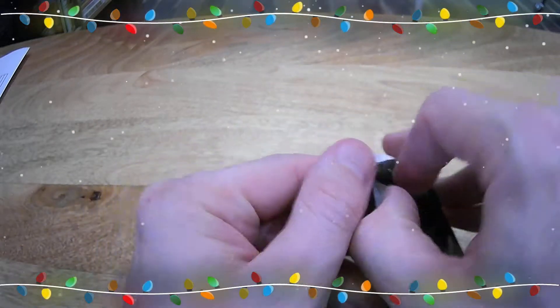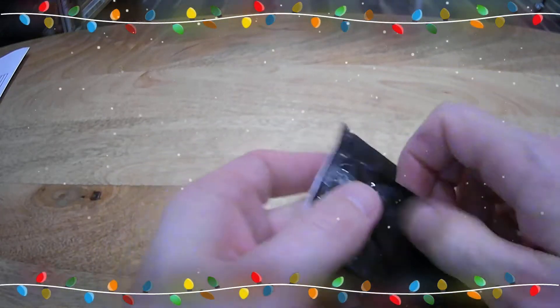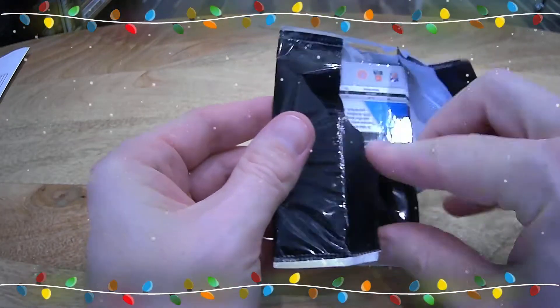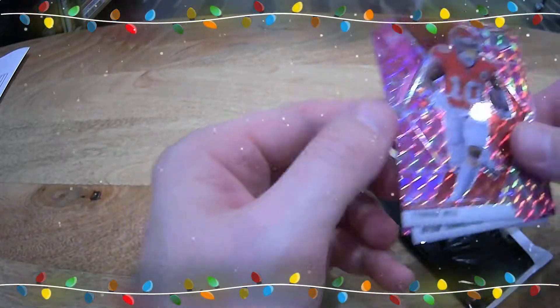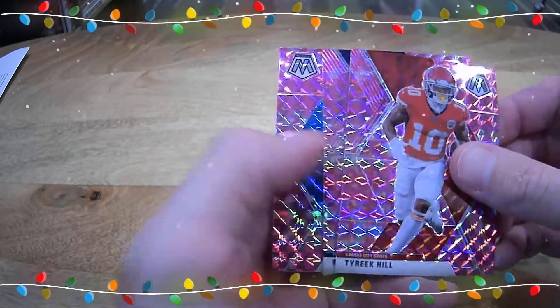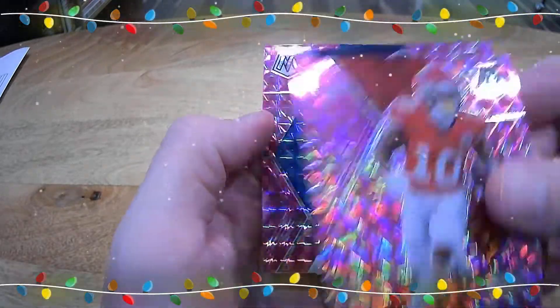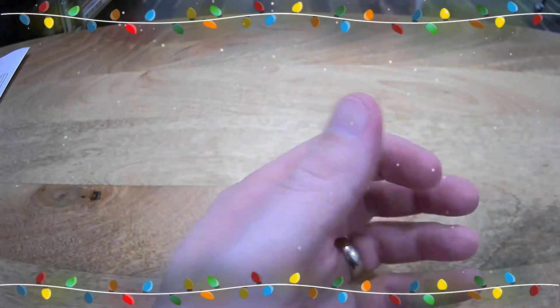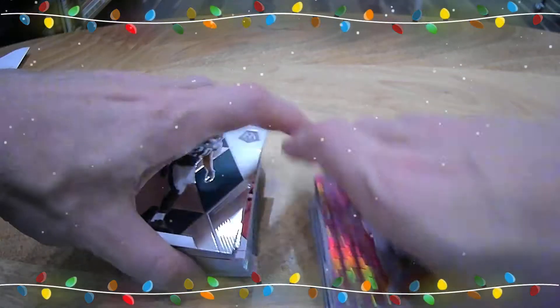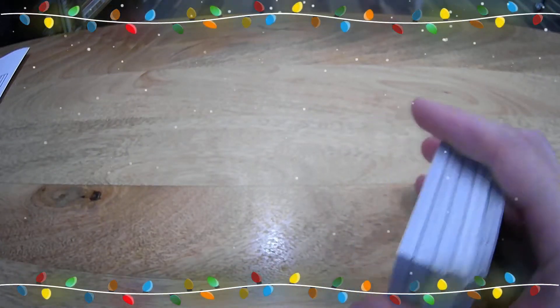Here's your bonus pack. We got Tyreek Hill, Ryan Tannehill, and Derek Brown rookie card — that logo is really small. Non-sleevable, sleevable — so you got 50/50, pretty good. Awesome, thank you Jason, appreciate it. That's going with your Rastarino as well.